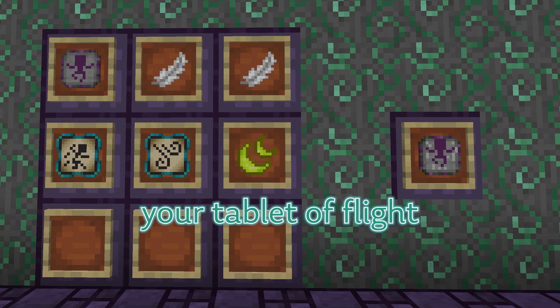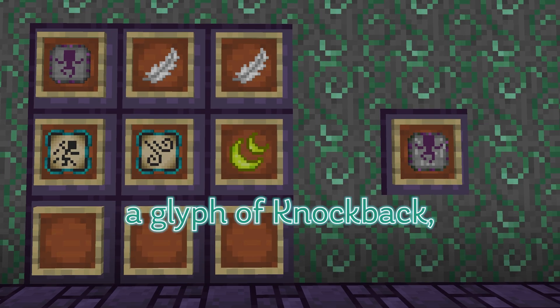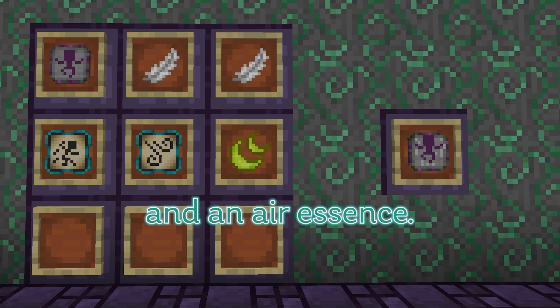The Tablet of Permanent Flight uses your Tablet of Flight you've already made, 2 additional Feathers, a Glyph of Knockback, a Glyph of Leap, and an Air Essence.